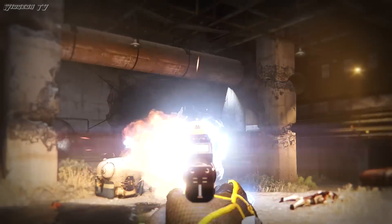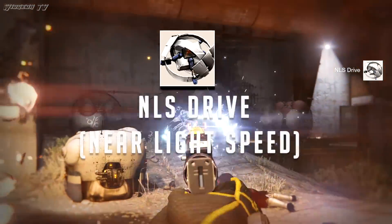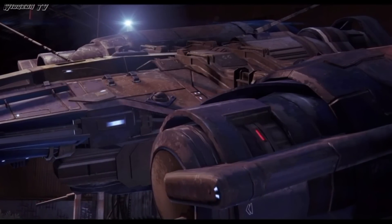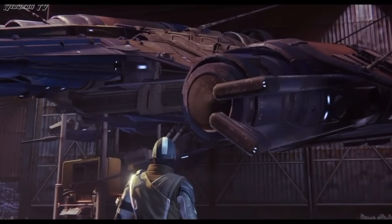In one of the first missions in Destiny you are tasked with obtaining an NLS drive, or near light speed drive — also called a warp drive by your Ghost. This warp drive allows you to travel between celestial bodies in our solar system in seconds. After installing the warp drive on your first ship, every ship after that comes with one pre-installed.